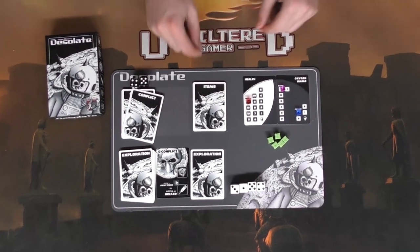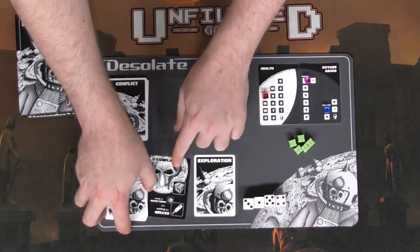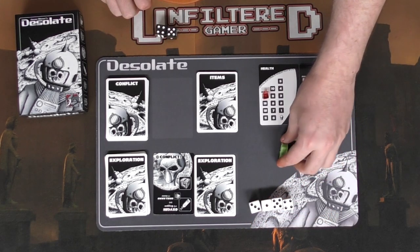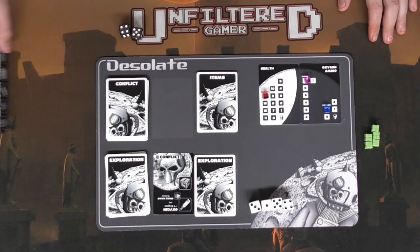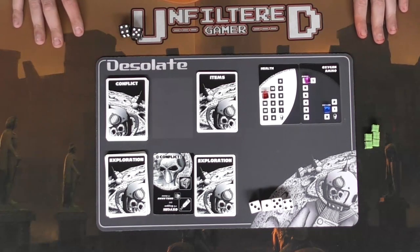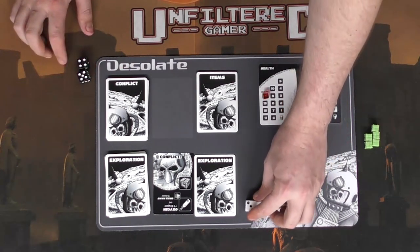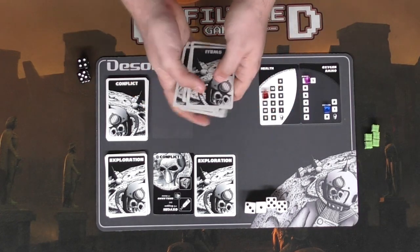We have our health, ammo, and oxygen trackers. We've got our items deck, conflict and exploration cards ready to go, our dice, and our energy chambers — we need all five on the board to win. It's a single player game so it'll just be me playing. I've got my two dice and four dice ready to go.